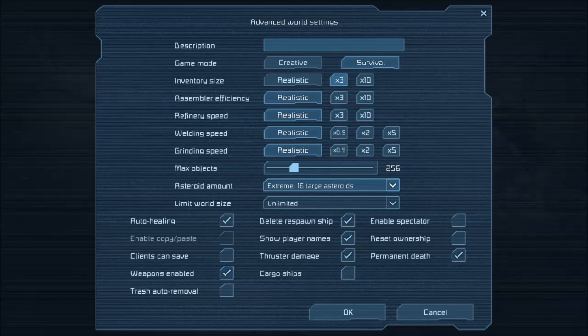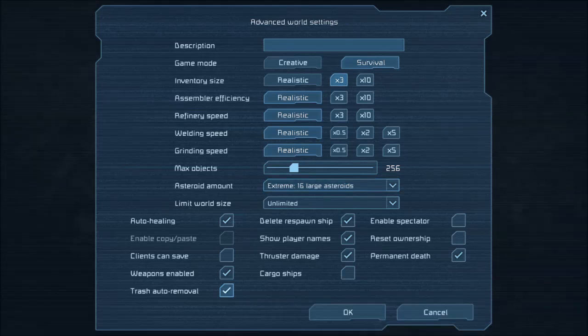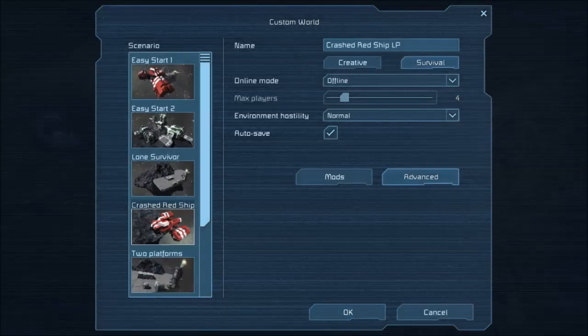Weapons enabled, of course. Trash auto-removal on, cargo ships — that's a must. Yeah, that should be it. Let's hit OK and build our world.